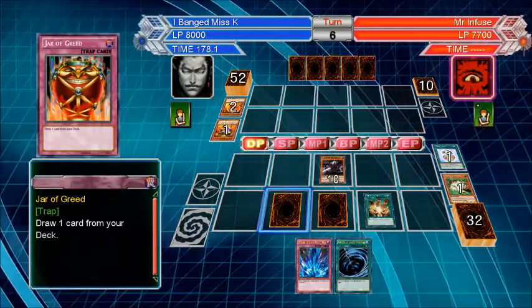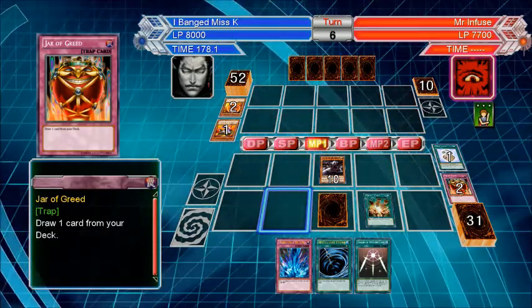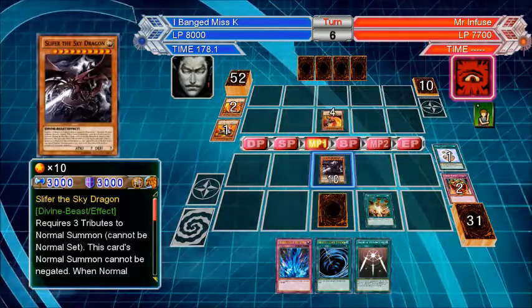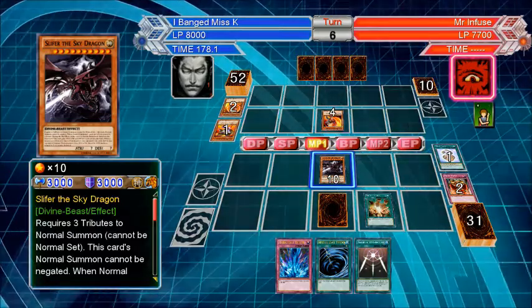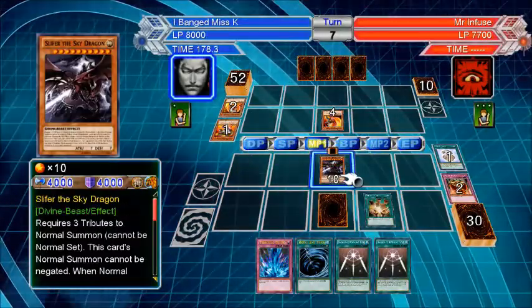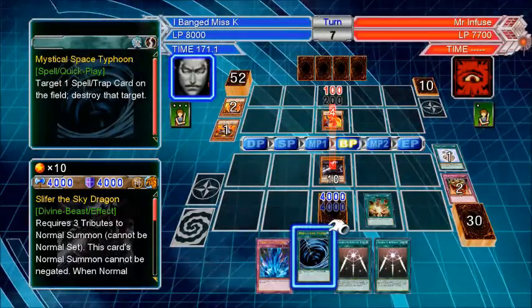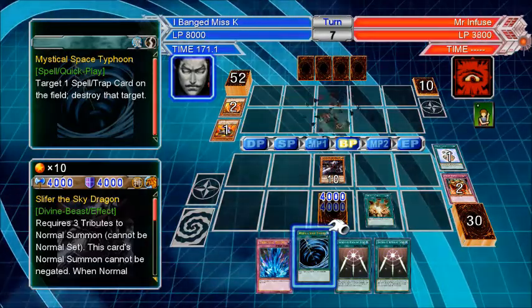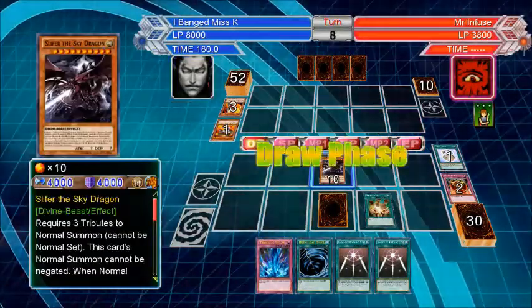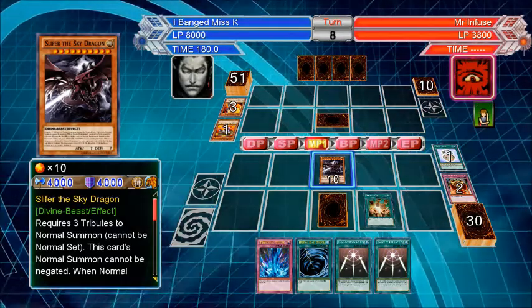And you know how my Jar of Greed goes — perfect. So I can actually flip their monster's face up before I destroy them now, just to be sure it's not like a man-eater bug or something like that. That's going to get destroyed. And that just opens him up now for another wide open attack. He's got something to counter it — okay, never mind. I might actually set that mystical space typhoon just to get rid of it. I'm really glad I didn't come up against someone that has some stupid super meta archetype or something like that, because those are just ridiculous. You get a lot of that in this game playing multiplayer.